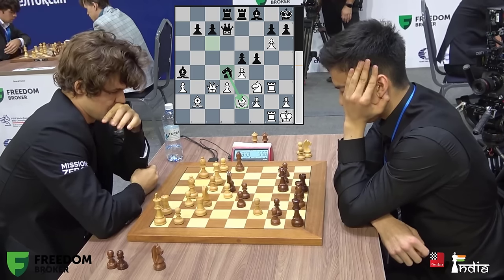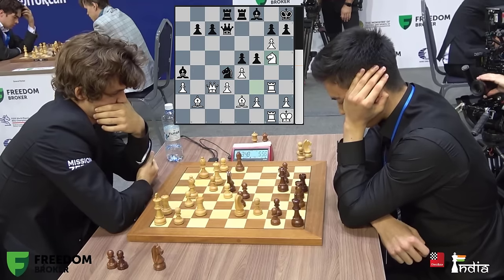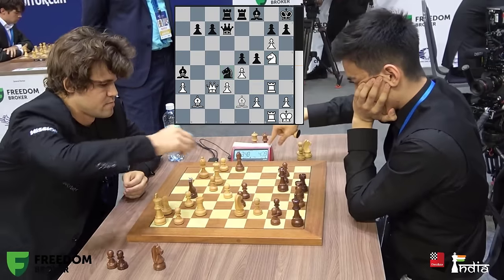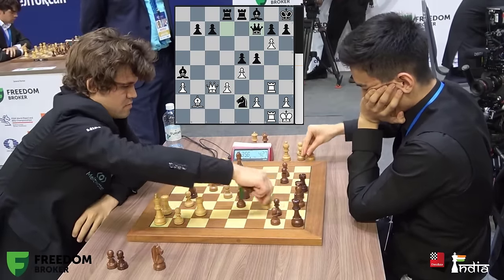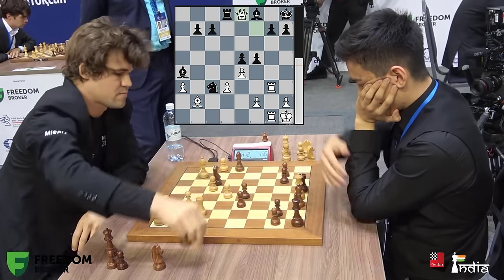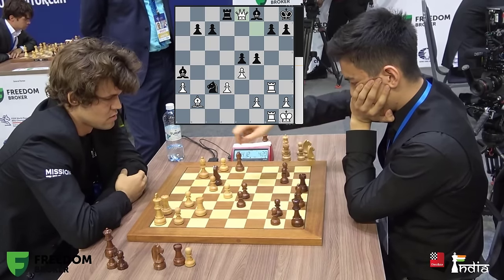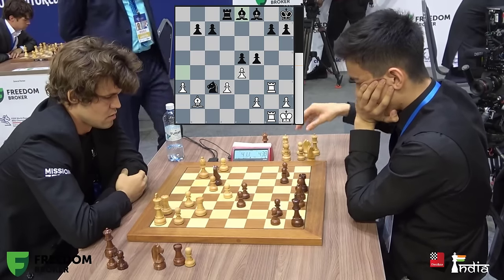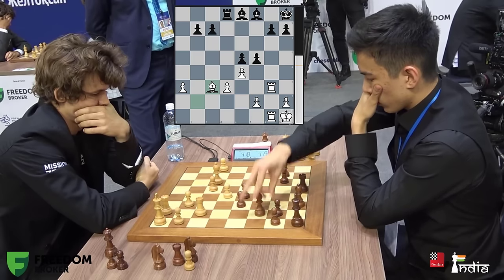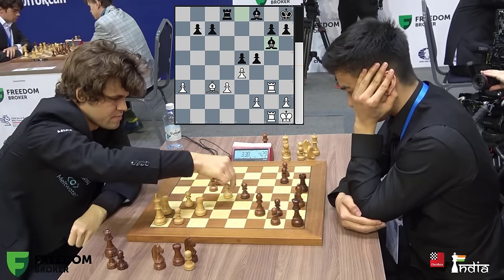Knight d4 attacks the bishop on e2. What does Magnus do — save the bishop with bishop f1, letting black play x6? The best move is knight g5, and Magnus finds it — what a move! The point: after knight takes e2, Magnus wants to sacrifice with knight f7 check, queen f7. There was a better move — knight c3 instead of knight f7, and queen c4 was better. Magnus is making a queen on the board. It's so chaotic. Bishop takes e8 — though rook takes e8 was much better. Bishop c3, bishop g6. We'll analyze this position more in depth after the game.